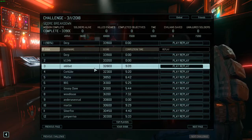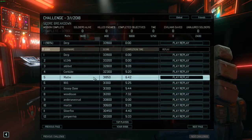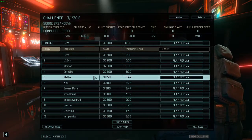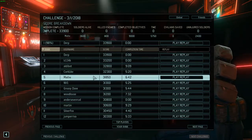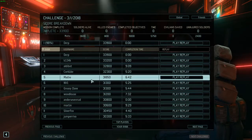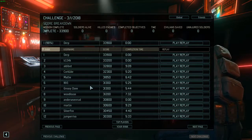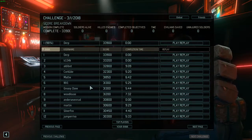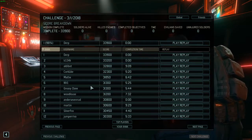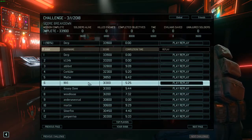Somehow I'm number one — currently number one, but still. These guys normally get hurt but I completed the objective. I think he used dash, pinion, finish objective — that's the only way to get two turns faster than me. Or maybe even pinion, dash, pinion since it has a one or two turn cooldown, because pinion gives you the most mobility. That's why they allow pinion — it's a strange ability that gives you insane mobility.